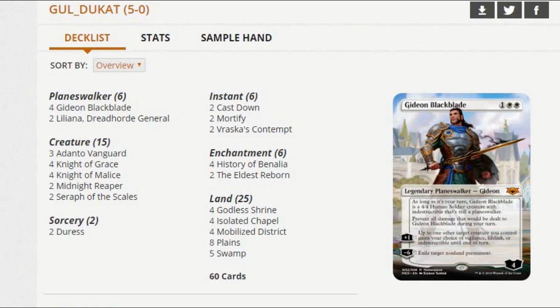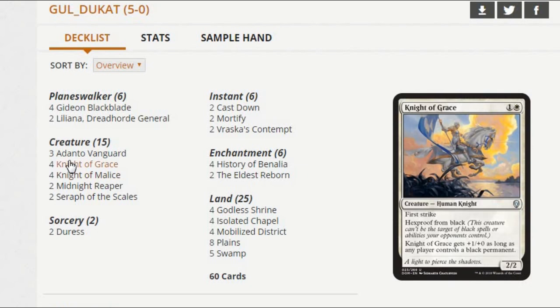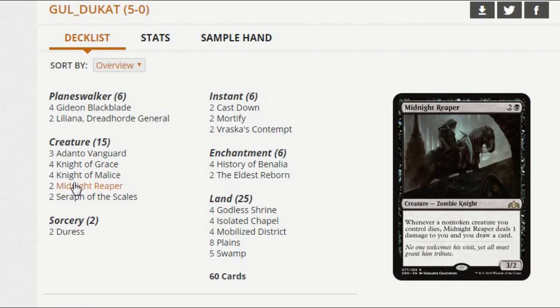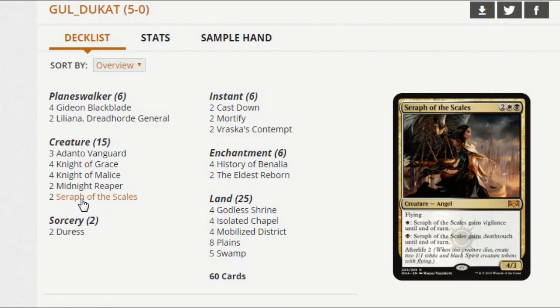Starting with this deck that you're looking at right here, which is White Black Knights finally being a real deck. This actually isn't the first time that White Black Knights has returned — week zero, week one, week two results, and then it's kind of dropped out of the format. But it's kind of interesting to look at how the deck is built now. We've still got Knight of Grace as usual, as well as Knight of Malice of course. But Midnight Reaper is also a knight, so that's pretty sweet right there.